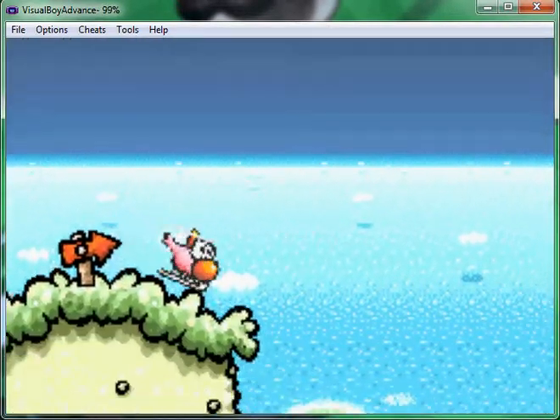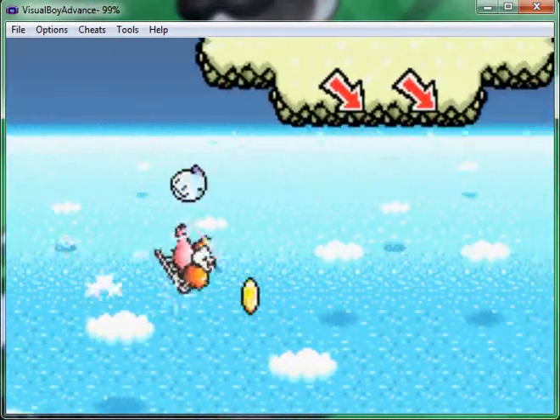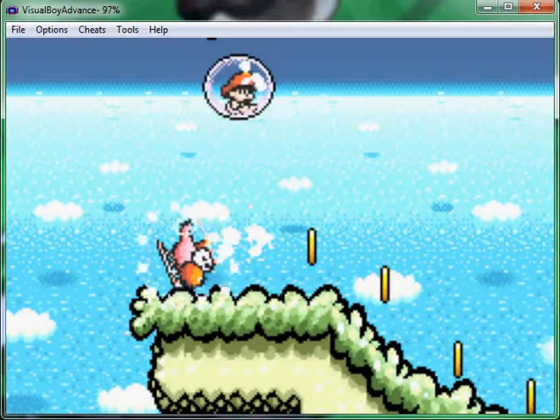Don't forget the flower hiding under there. It might take a little while, but you have unlimited tries with the transformations. Hitting enemies will just make Yoshi spin out — it doesn't really hurt him, it just eats up time.